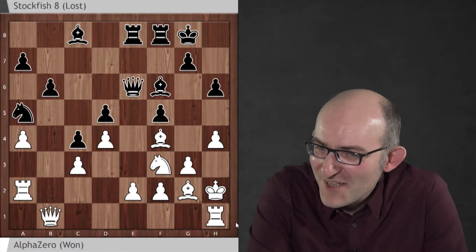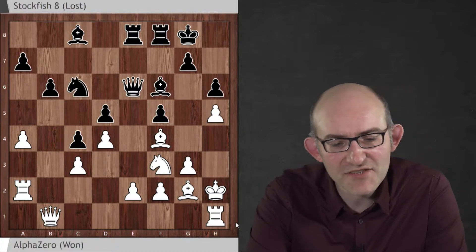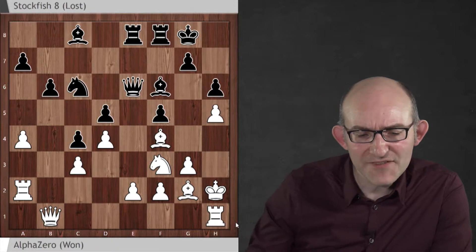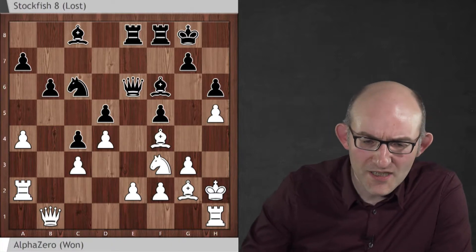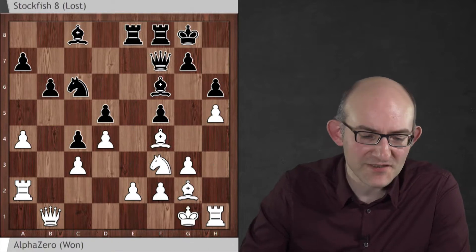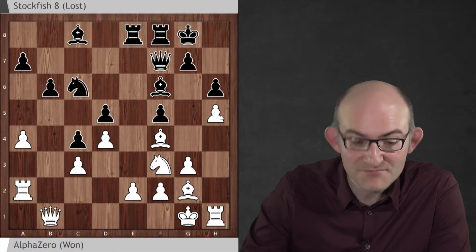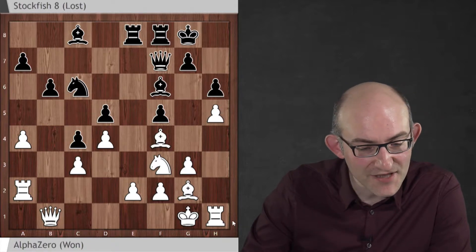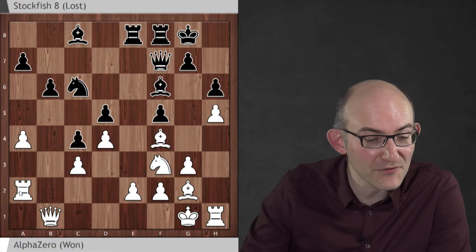Rook h1 — what on earth is that move? Well, you see it after h5. AlphaZero is fixing this weakness on g6. And if black plays something like queen f7, attacking the pawn, the king retreats to g1, and the rook on h1 is defending this pawn on h5. Note as well that rook h1 was made possible by the move rook a2, three or four moves earlier.